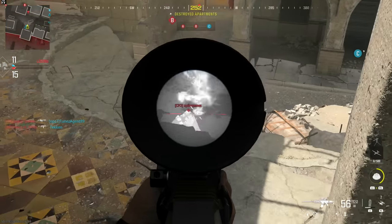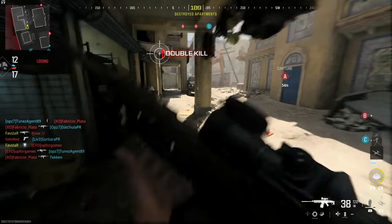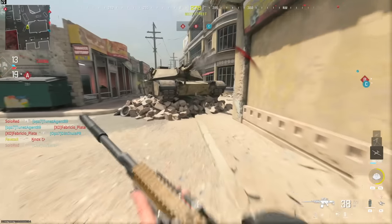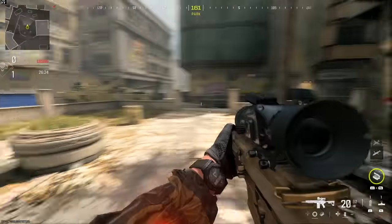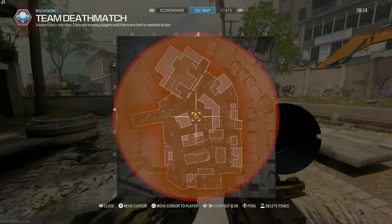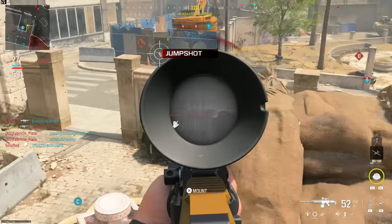A piece of gear which provides a warning indicator with no directional information, and only detects threats from a very specific group of weapon attachments, provides very little in the way of valuable intel. Imagine a scenario where you receive a warning and you're in the courtyard on the map Invasion. Because the warning is non-directional, with a range of 100 meters, the enemy could be located almost anywhere on the entire map. The LR Detector is incredibly weak and is desperately in need of a buff.